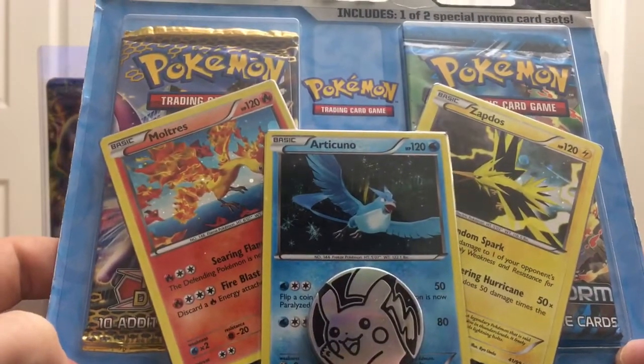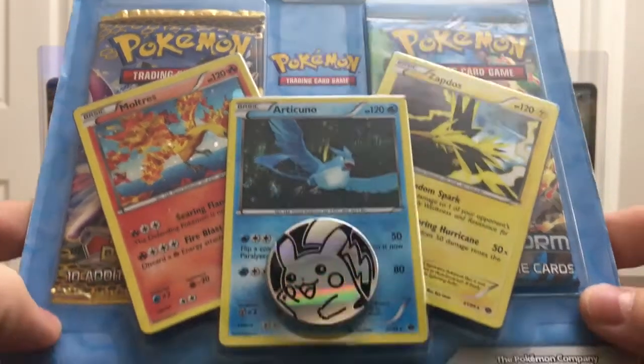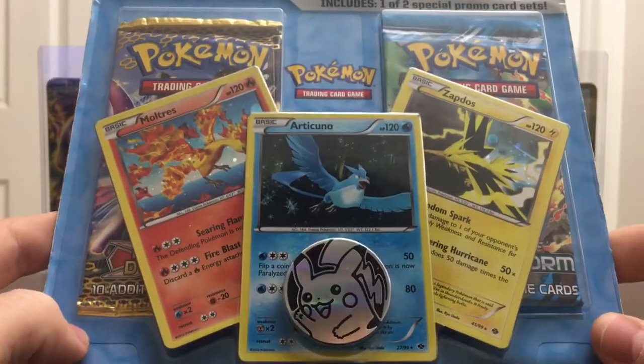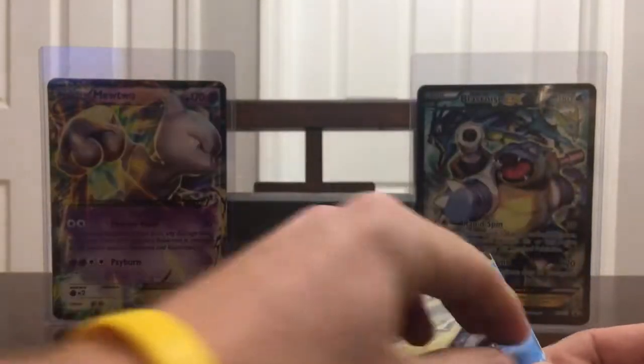It does come with the Moltres holo, the Articuno, and the Zapdos, and of course you can't go without the Pikachu coin. Let's go ahead and crack into this blister and get into these booster packs.